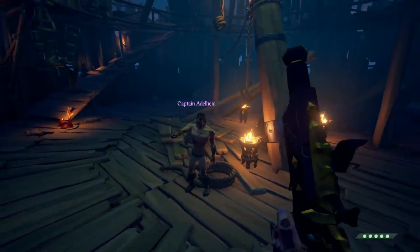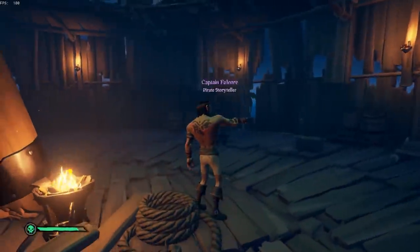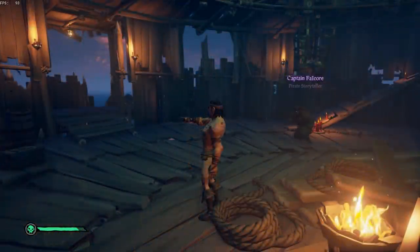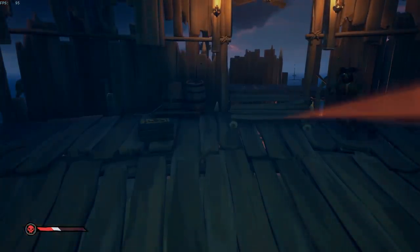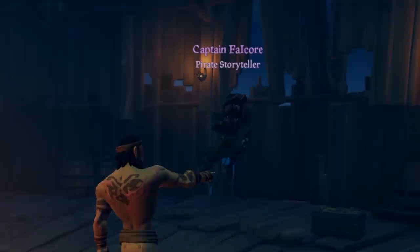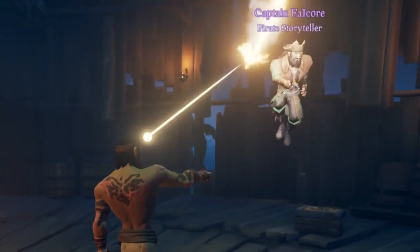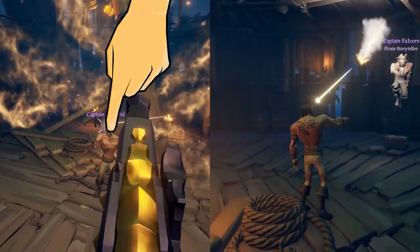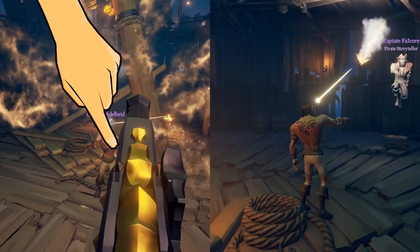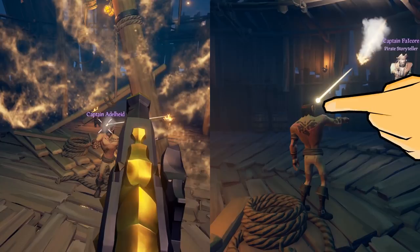It did not take long during these tests for the bad hit registration to come pouring in. Jonathan takes a shot, he gets the hit marker indicating that it should be a successful hit, but over on my side, I am fine. If it were to hit me, it would break me out of the emote and you'd see a red border around my view. What I find interesting is that even from my view, I can see the bullet hitting me with no damage taken. Visually everything lines up — Jonathan gets the hit marker, my character reacts to being hit, I can see the bullet hitting me, but I am fine.